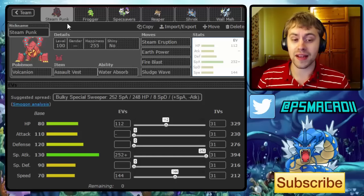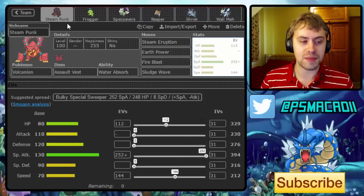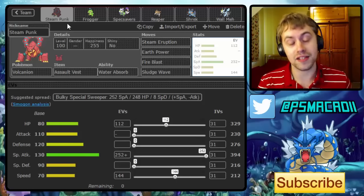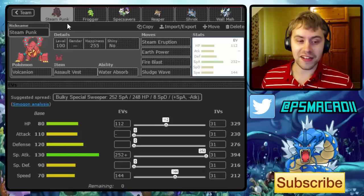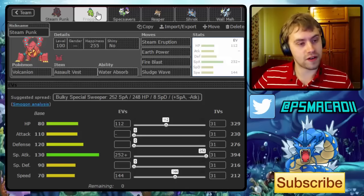We've got the Assault Vest Volcanion — same set as last time. I still think this is the optimal set for Volcanion: enough speed to outspeed Rotom Wash, enough speed to outspeed Azumarill, and a really nice set of coverage moves that I think personally fits the team very well.